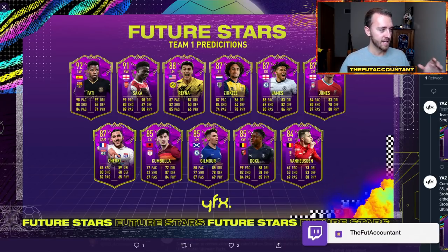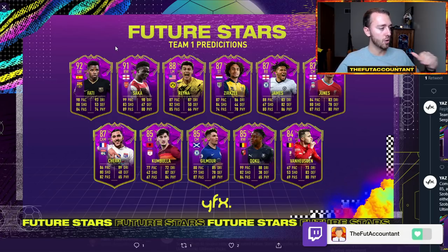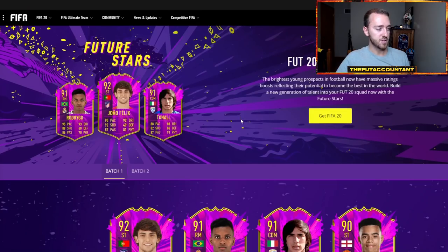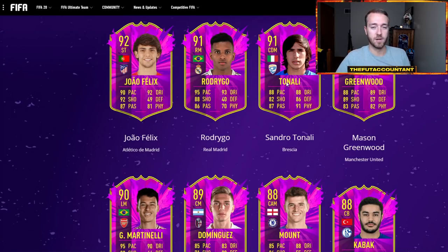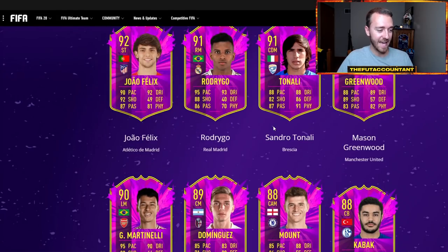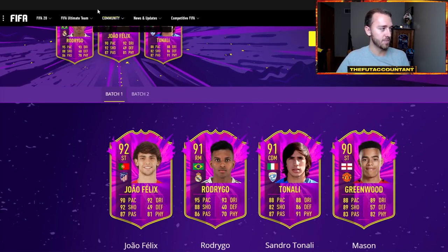They know this is one of the promos every year that so many people look forward to because it's fun and different. These are youngsters that a lot of people are excited about for the next couple of years — guys who will be making it into the first team for their respective clubs. Some already do, and the stat boosts are what's honestly so incredible to look at. There are guys from last year's Future Stars team who had silver base cards and are getting plus 20 in stats.